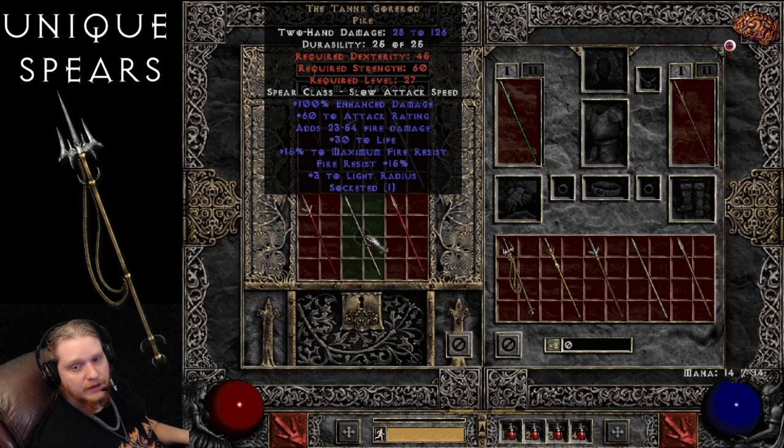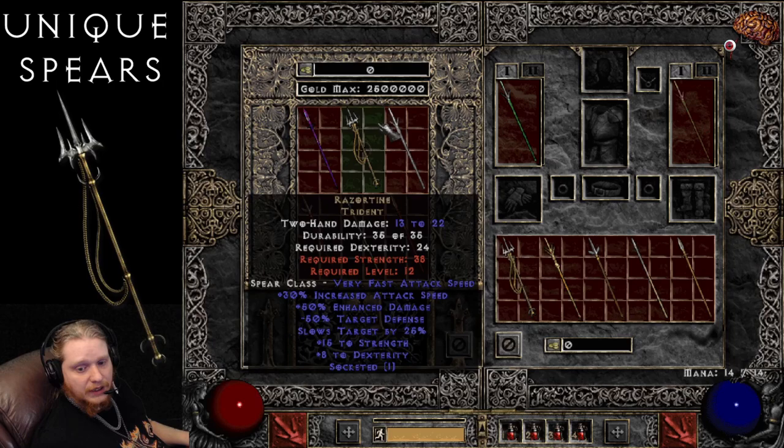Last on the normal difficulty Spears is the Tanner Gore Rod Pike, with 28 to 126 damage. Pikes are the slowest weapons in the game, so as you can see, you have a slow attack speed there, which is made up for by the massive amount of damage they do per hit. Something fun to use, maybe, on a Chargadin, who is not so worried about how fast his weapon attacks as how much damage he's doing per charge. The stats are 80 to 100% enhanced damage, static 23 to 54 fire damage, 60 to attack rating, fire resist 15%, max resist for fire 15%, plus 30 to life, and plus 3 to light radius. Pretty much no variation here with the exception of the 80 to 100 enhanced damage. It is very, very slow, so you're going to have to find some way to account for that — most likely some sort of IAS.